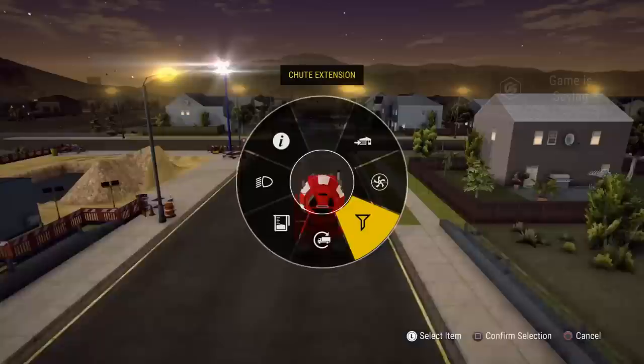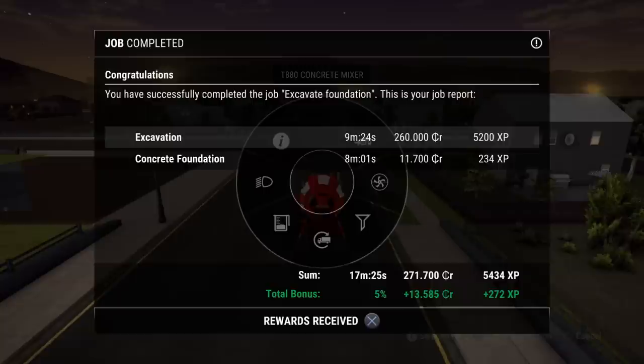And we're done! Successfully cleared the job — excavate foundation. Here's the job report: total of 271,700 credits, 5,434 XP, plus we got the bonus — five percent bonus for money and also bonus for XP. And we have a skill point to spend too!